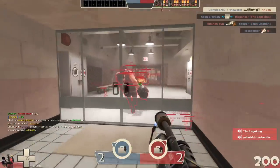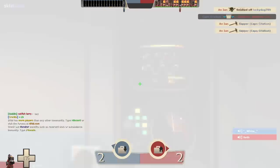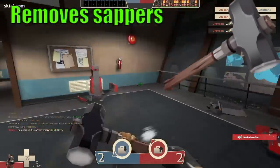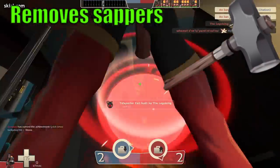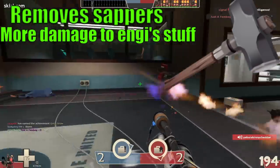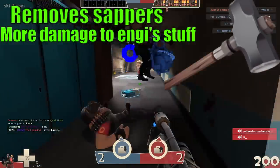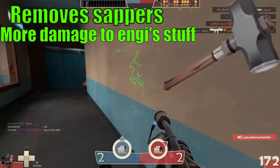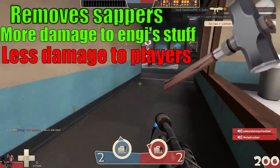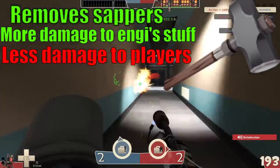The Homewrecker is the perfect melee for Pyros who wish to help their team. It can remove sappers from engineer buildings in one clean swing, making it more effective at removing sappers than the engineer's wrench. It also deals 100% more damage to buildings, but this will almost never come up except for when you occasionally end up destroying a teleporter or dispenser in the backlines. What might come up, however, is its one downside: you deal 25% less damage to players.